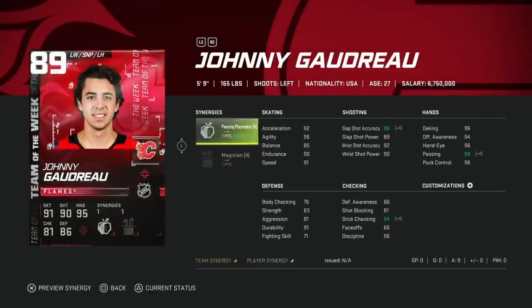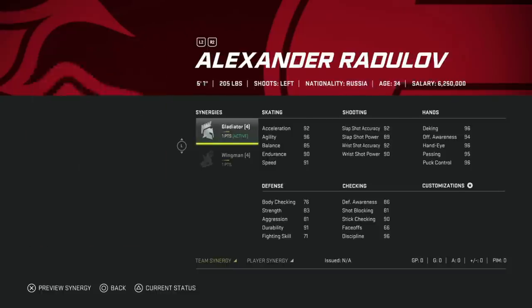Then we got the 89 Johnny Gaudreau — not bad this year with the speed meta for wingers. Obviously in his own zone he's basically a liability with 76 body checking and being five-foot-nine, but that's not what he's used for. He's able to burn down the wing. Passing Playmaker and Magician are kind of pointless on this card — it does max out deking, puck control, and agility, which is nice. I'd like to see a shooting synergy, but it's a very good, very fast card and won't cost you an awful lot.